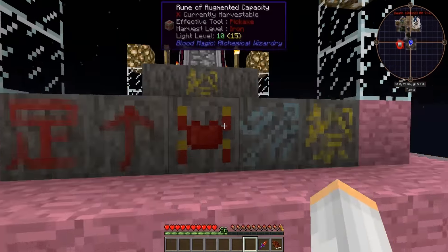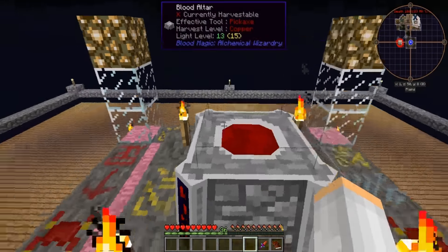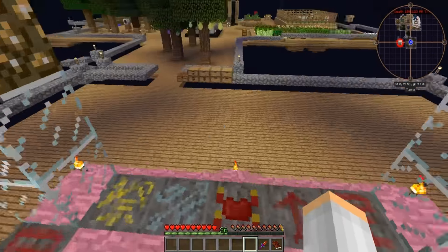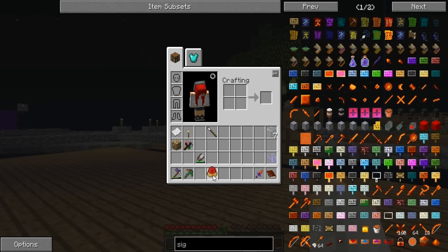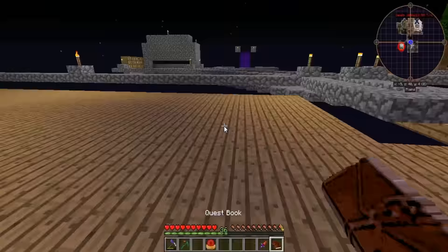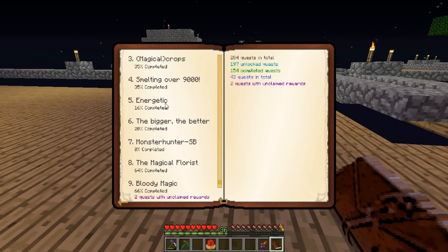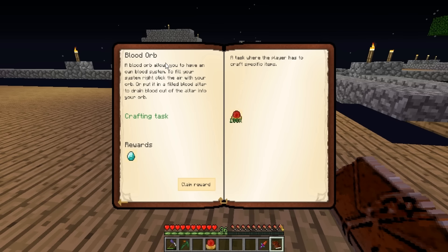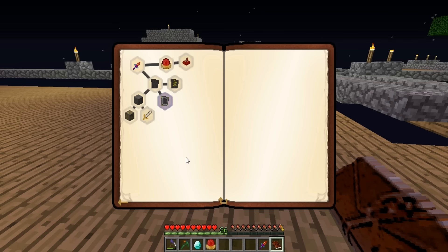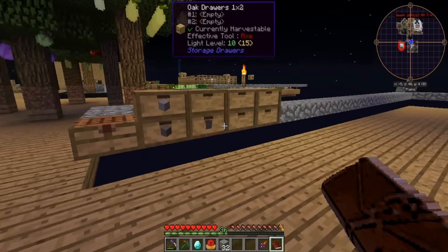I made the altar a tier three, and I've been standing in here filling that up. Let's go into the book and come down here. I did push this one through because we have it, and then we got the reinforced slate last time.